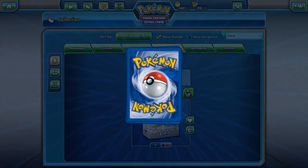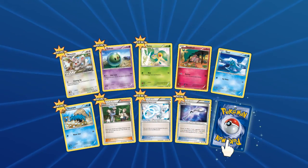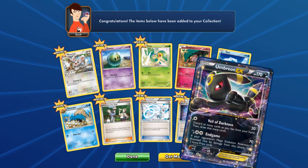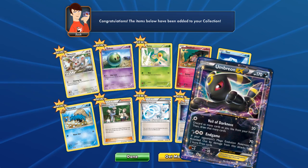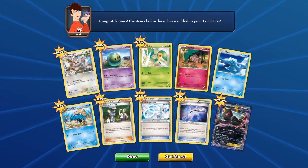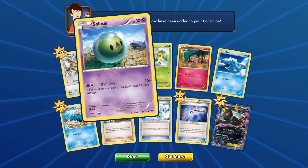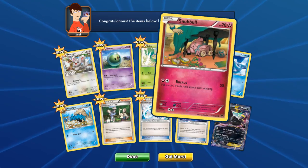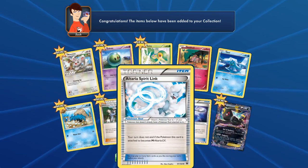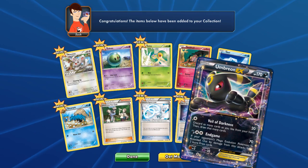So that's two EXs in a video, I guess — with Mega Glalie EX and now an Umbreon EX! So yay! Woo! We also got a Vigoroth, a Solosis, a Snivy, a Snubble, a Seel, an Omanyte, Folk Town Fan Club, Altaria Spirit Link, and Umbreon EX. Good packs!